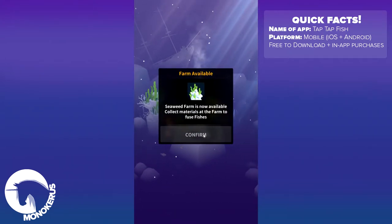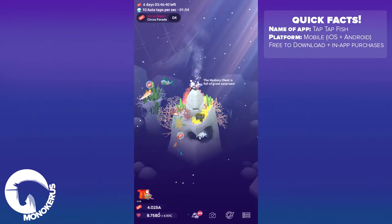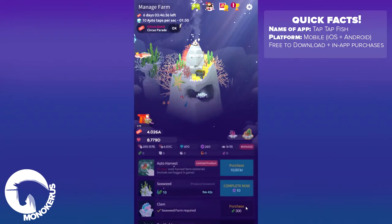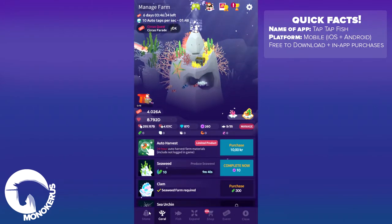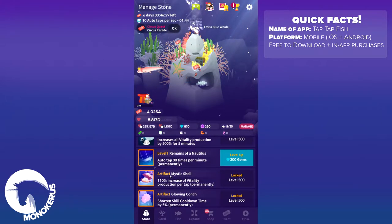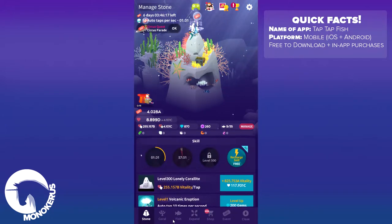So we continue to expand our Coralite and now we can create pink skunk clownfish and Wyoming white clownfish. So as you can see things are growing. I want to buy the mystic shell artifact. Unfortunately I can't — I do have enough gems but I don't have the right level for my Coralite. I need to level up. I forgot about that. I thought I would be able to buy that now, but typical of course.